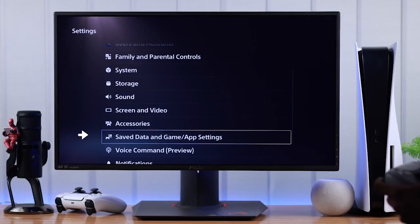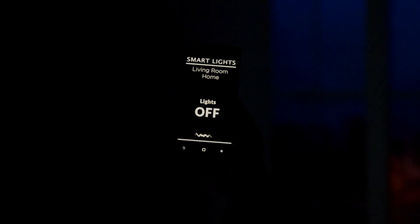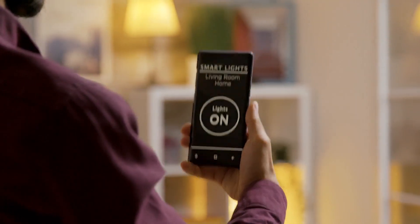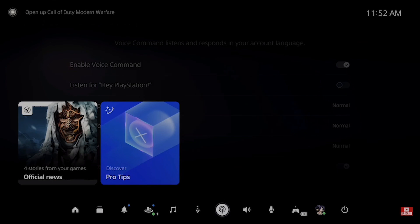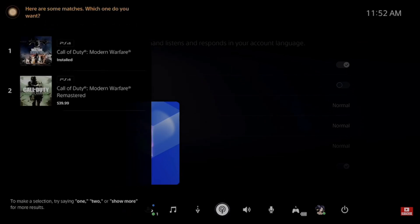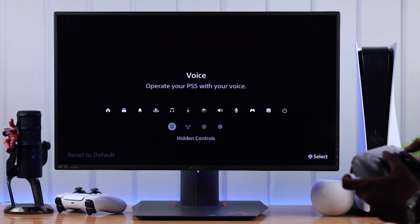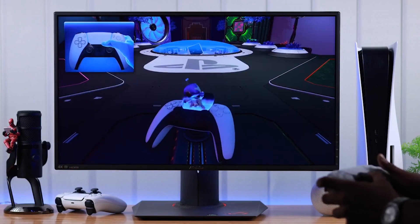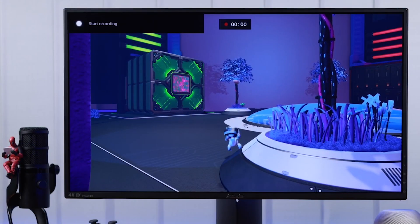1. Enable Voice Commands. Activating the Enable Voice Commands feature on the PS5 provides a familiar experience for those accustomed to managing their smart devices through voice assistants like Alexa or Siri. This functionality allows effortless navigation of your console without needing to pick up the controller. Although the feature is currently in beta, it offers an array of useful functions. You can open games or apps, control movie playback, and even capture gameplay, simply by saying "Hey PlayStation" followed by your desired command.